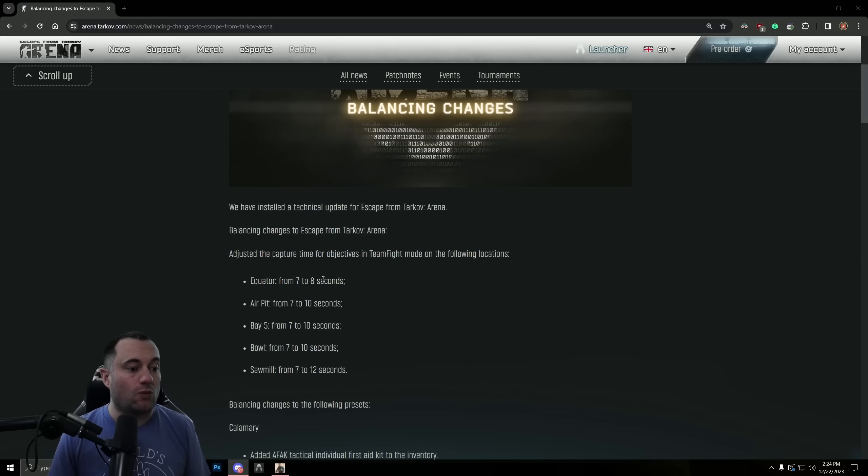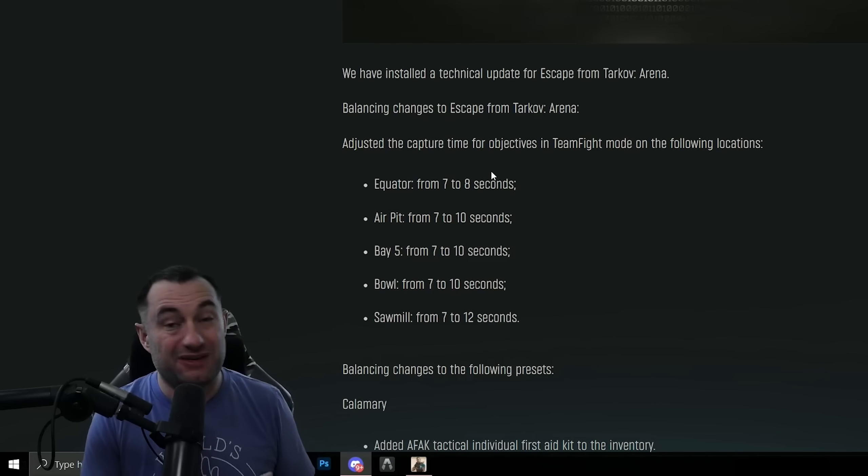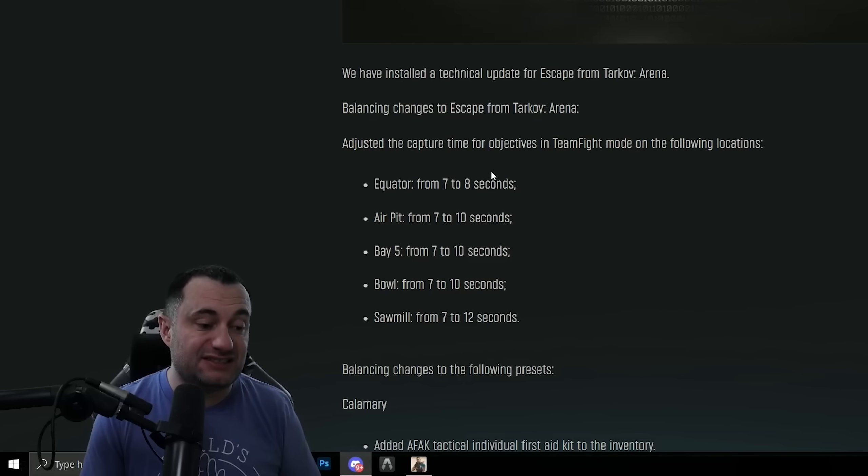Pretty straightforward: on all of the maps, they adjusted the time it takes to cap the flag. On Equator it was bumped from 7 to 8 seconds, Air Pit 7 to 10, Bay 5 7 to 10, Bowl 7 to 10, and Sawmill 7 to 12.